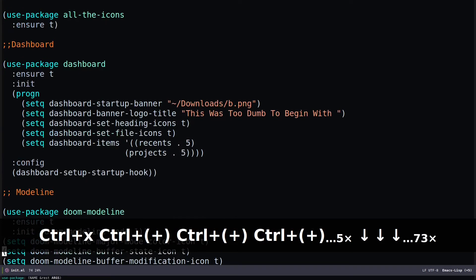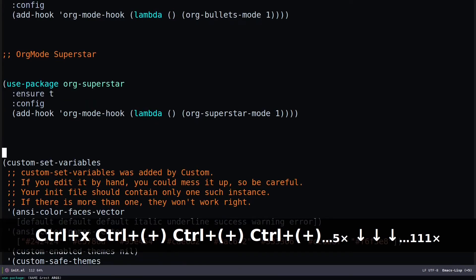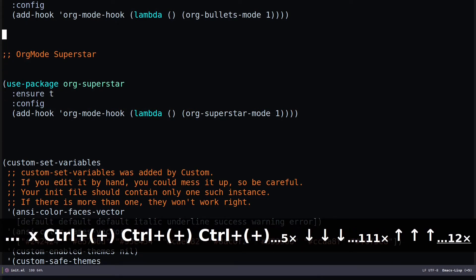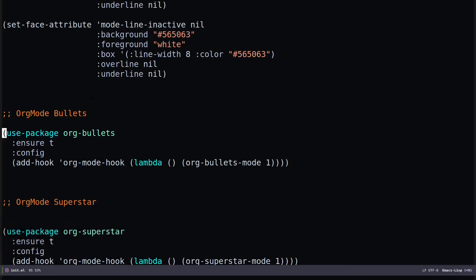So these are the previous configurations which I have done. I've added two more packages. The first one is org-bullets, which you can use so that your org file will look a little bit more beautiful. Here I've done 'use-package org-bullets', made sure it will be installed with ':ensure t', and specified the configuration so that when I enter org mode, org-bullets will be used.